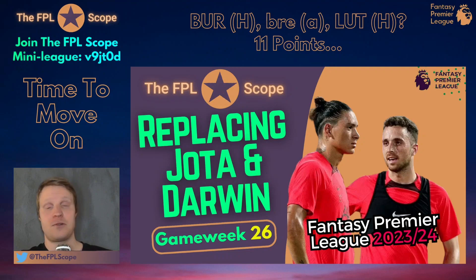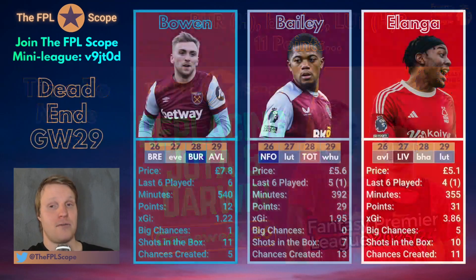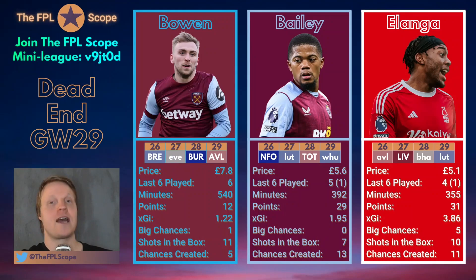If you're potentially wildcarding in GW27 and surviving GW29 without a free hit, or want to free hit in GW29, I have a couple of other suggestions for Jota that I'm actually quite a lot more excited about. But let's get into the first three options first — the three guys who actually play in GW29. Bowen, Bailey, and Elanga are the three options, because they all have fixtures in GW29 and GW26, and are basically the best options from those three teams.